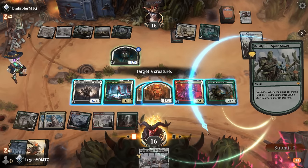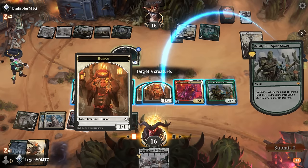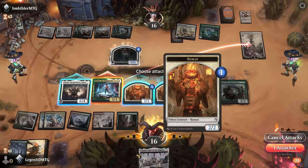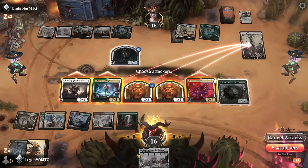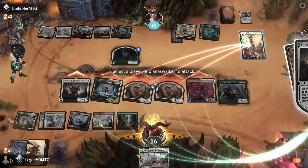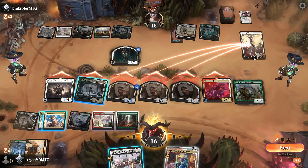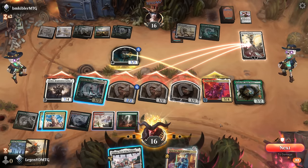They can make a pretty large lifelinker. Bristly Bill could help — where do we want to put the counter, probably on a 1/1. Go to attackers — Melira and two tokens can go at Elspeth, Russ can go face. We can activate the Plaza to hit Agrus Kos to prevent them from blocking, although not before they get to block here. I can either use Plaza or sac Melira.